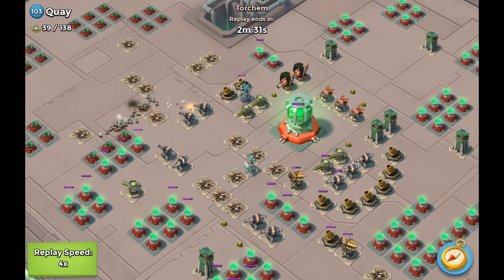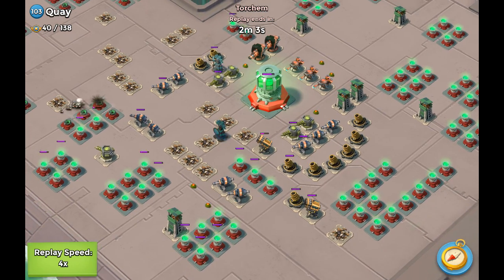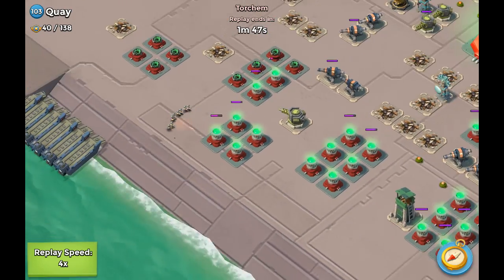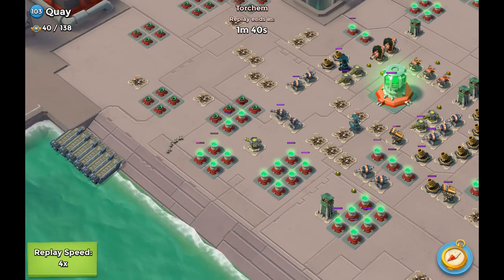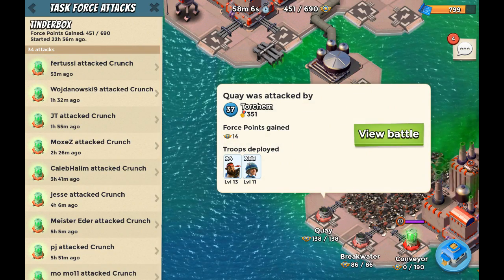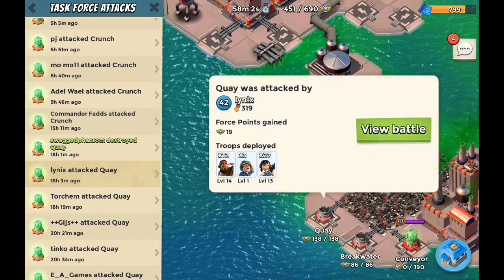I would advise focusing your operation attacks — first on taking out the essentials with warriors. For example, focus on taking out buildings like rocket launchers and shock launchers first, and then wipe the base out. That's generally the way to go around taking out the base.